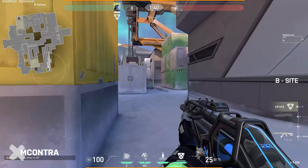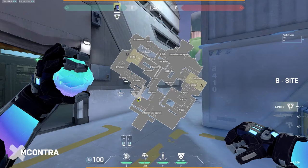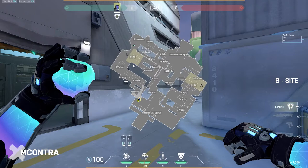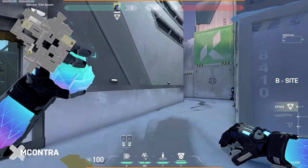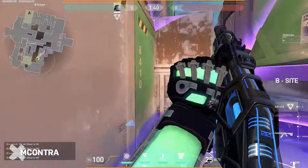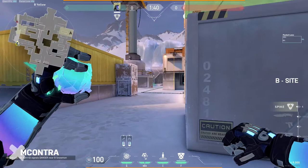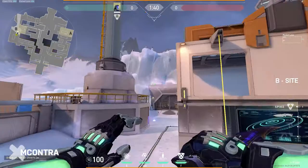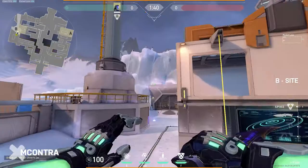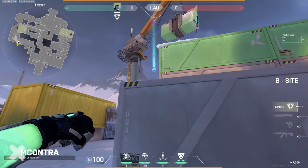Finally, a few nades for B. The first clears anybody holding the close angle with an Odin or Operator — aim at the edge of the K in the Kingdom sign up in the green and toss it over. If anybody's playing that angle, it pushes them back so you can gain space, grab the orb, and clear other corners. The second nade is for anybody in snowman — just hug the back wall, aim at the snowman, run up and toss. Nine out of ten times somebody is playing snowman. This won't clear the entire angle but will push back anyone playing aggressively for the planter.